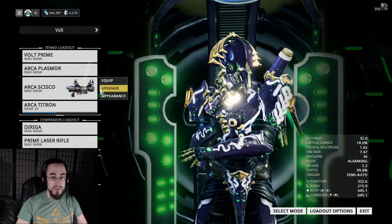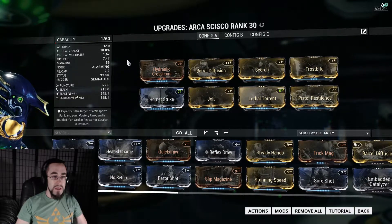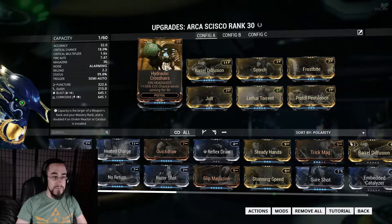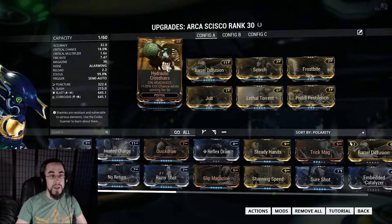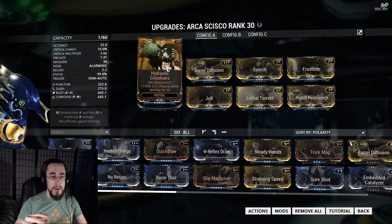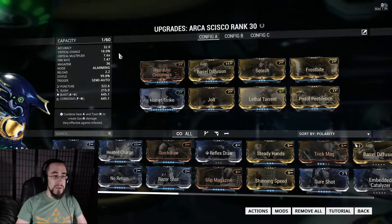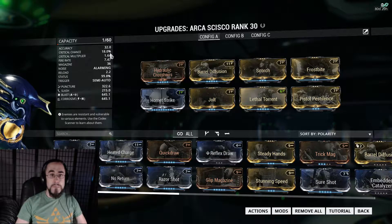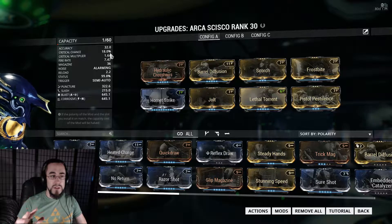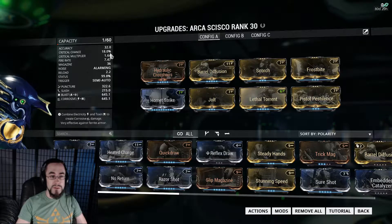What I've got right now is Hydraulic Crosshairs, which gives 135% critical chance while aiming for 9 seconds on a successful headshot. I'm probably going to replace this with Prime Pistol Gambit. I know what you're thinking — you only have 18% crit chance. To the untrained eye, yes. But whenever we get into the actual mechanics that make this weapon tick, you'll see why I've done this.